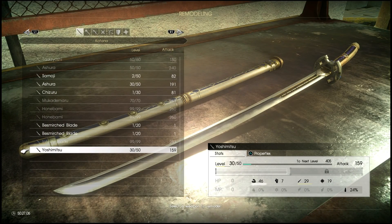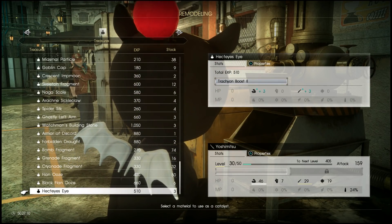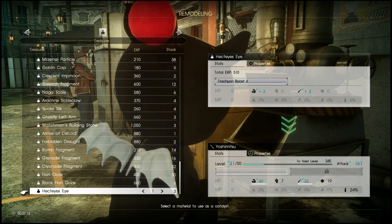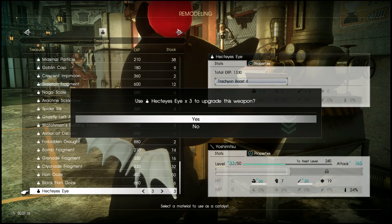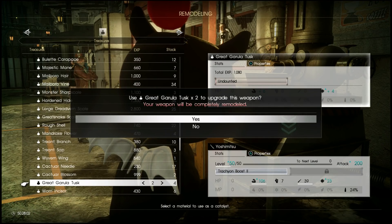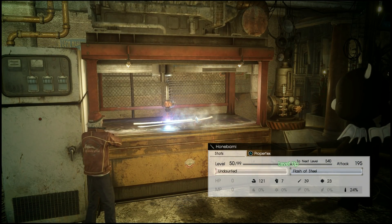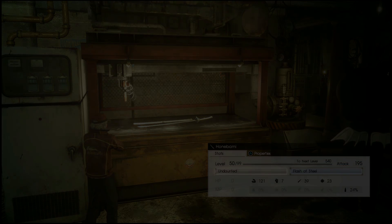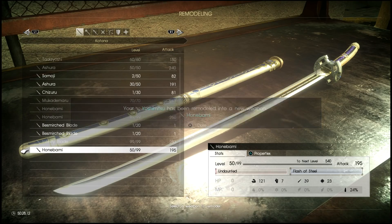So it's a pretty good idea with the Besmirched Blade to level up those stats. And then once you reach a Yoshimitsu, you can pump in pretty much whatever other stats you want, but generally strength is a pretty good way to go. So once you've put in those two stats and filled it up with whatever other stats you want and leveled it to its max level of 50, it will turn into the Honibami and it will have a max level of 99.